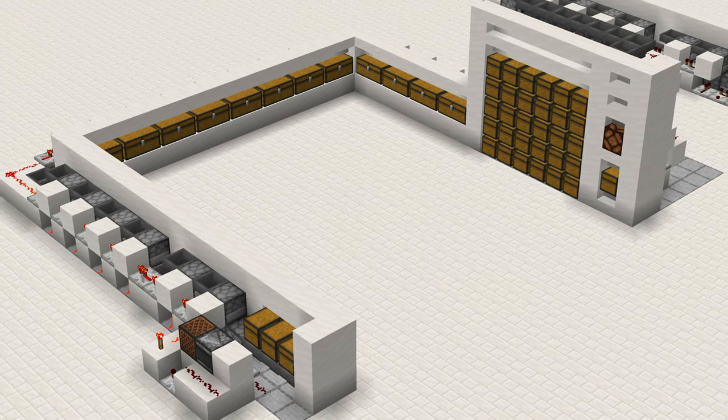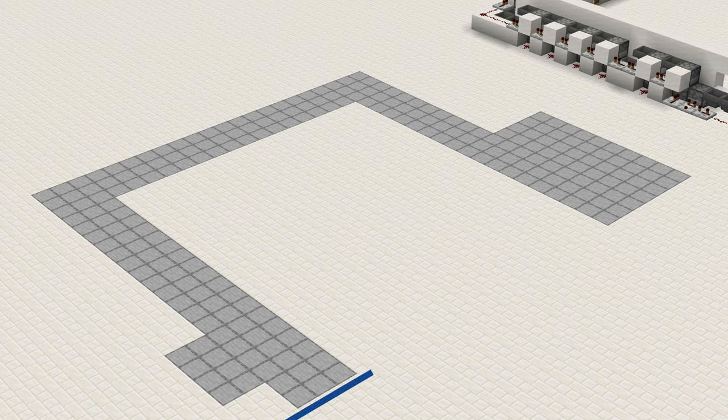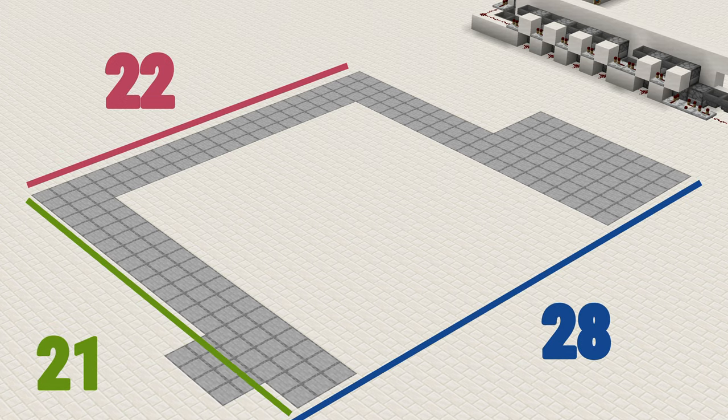Once we're done, this is what the finished machine will look like. But if we do a little bit of magic, this is the space we have to build on. And now we can get to building.